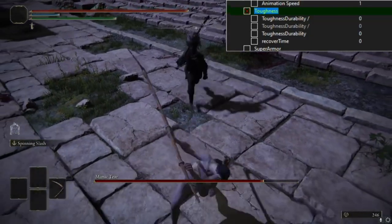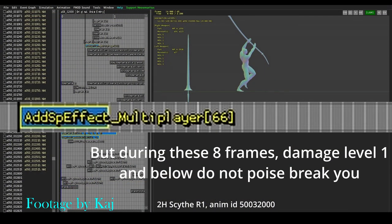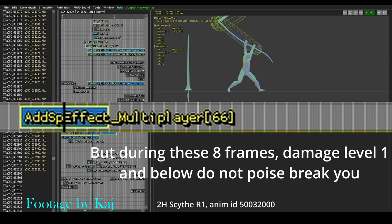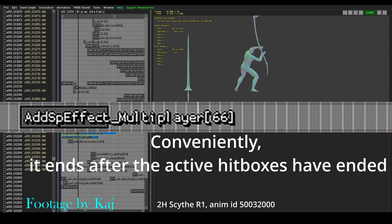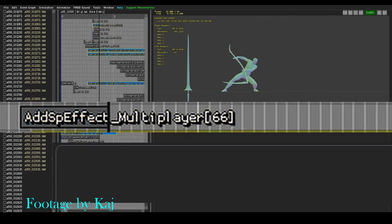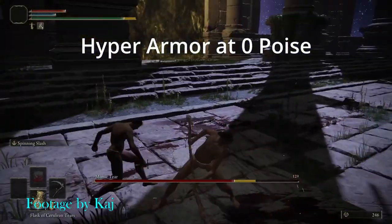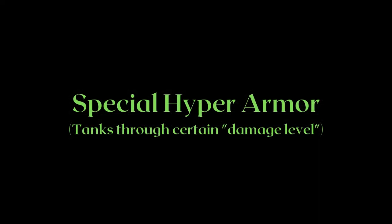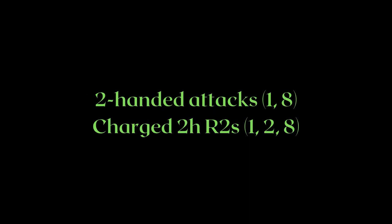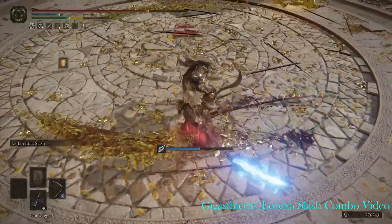Reapers also have another weird and unique mechanic, which is that they have a special hyper armor that tanks through certain damage levels, completely ignoring the enemy's poise damage and poise break. Two-handed Reaper attacks are able to tank through damage level 1 and 8 stuns, while two-handed charged heavy attacks can tank through damage levels 1, 2, and 8. Damage levels 1 and 8 are 10-frame stuns, while damage level 2 is a 25-frame stun. All these frame data are in 30fps, which the game is coded in, so double them for 60fps.